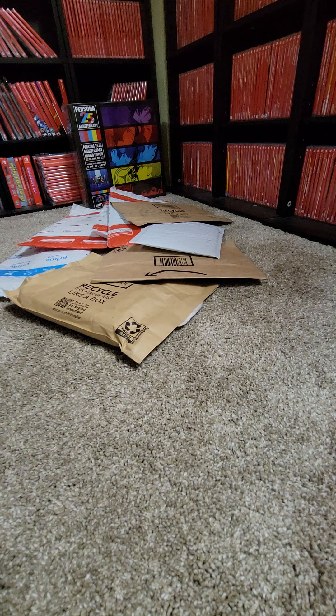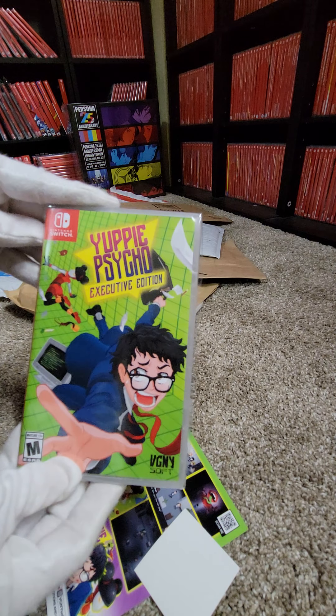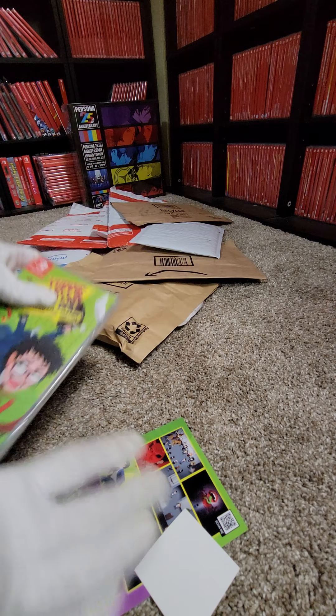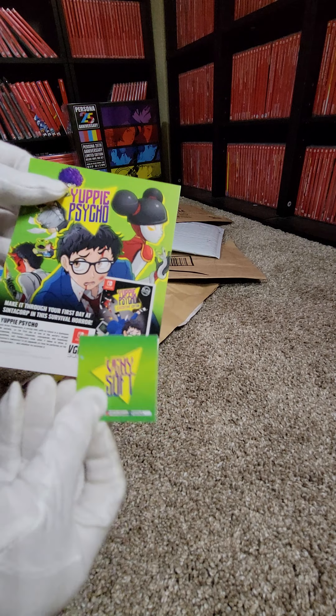Let's see what this blank one is. This one is from FGNY Soft. This one is Yuppie Psycho Exclusive Edition, and it came with a couple of cards.